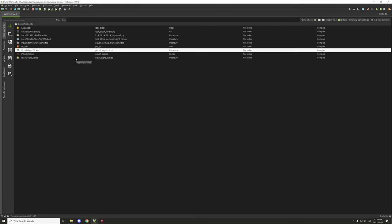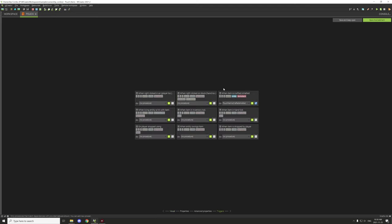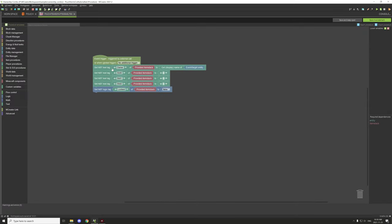Let's go into MCreator and look at the code. There are a few different elements: we have the pouch item, a crafting trigger for when the item is crafted, and what this does is it sets the owner to the display name of the person crafting it using item NBT data. We're getting the display name of the person crafting it and automatically setting it as the owner.